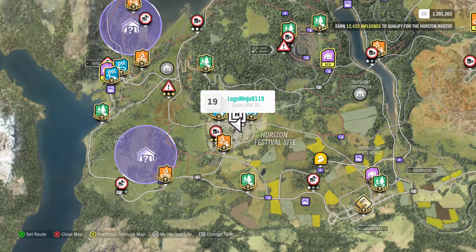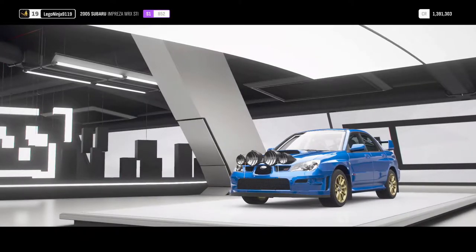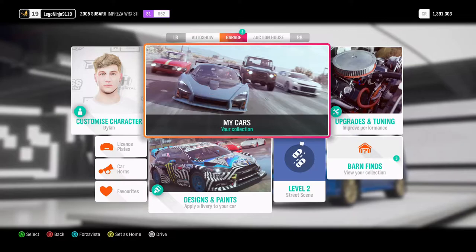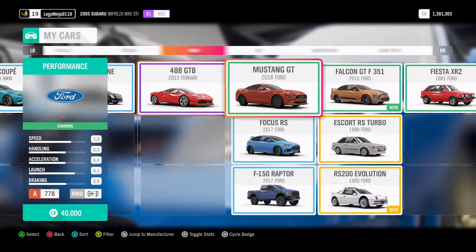What's going on guys, Dylan here and we're back for the third episode of upgrading shitty cars. We're taking the 'old' out of it because last episode we did a Fiat Abarth Spider 124, 2017 model. This episode of upgrading shitty cars we're gonna go back into our festival site and have a look in our garage. I haven't bought this car - I think I won it on a wheelspin.